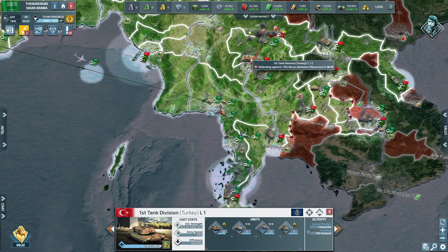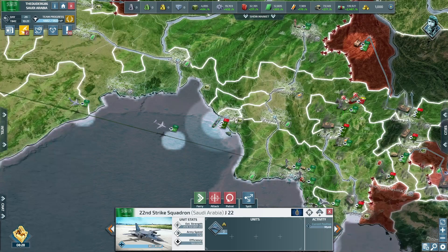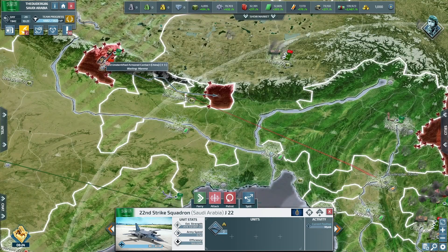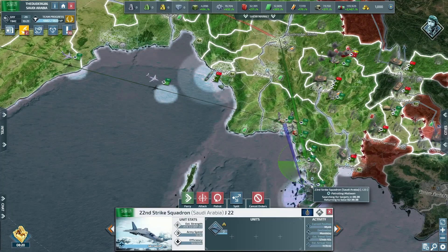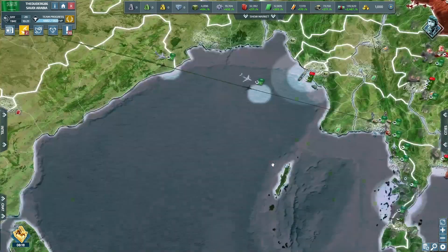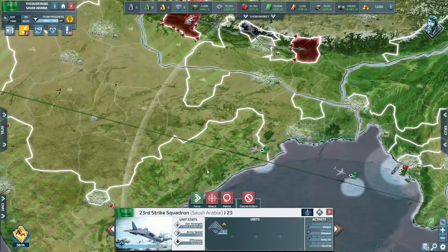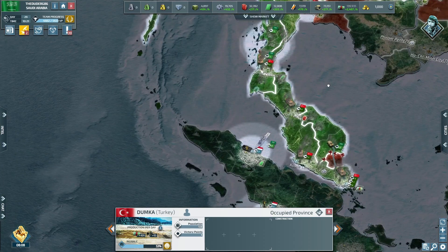They are legends — right, we've got some strike fighters here. We'll send them up to go and support my infantry there. Hang on, let's grab them — they really have trouble grabbing some of the planes. All right, come on. Have we got any more? I don't think so.